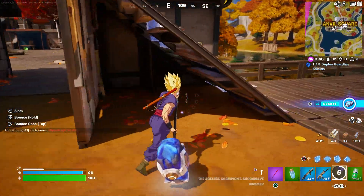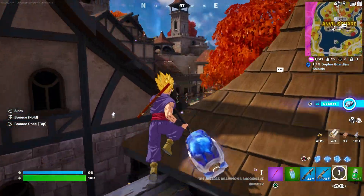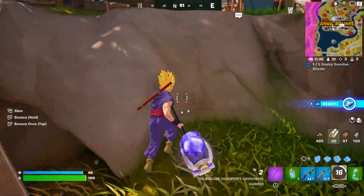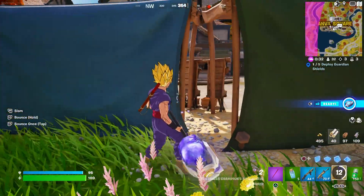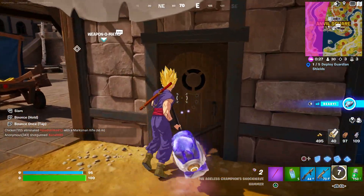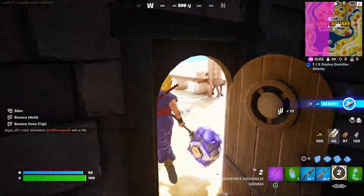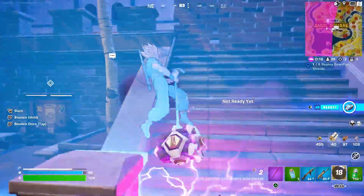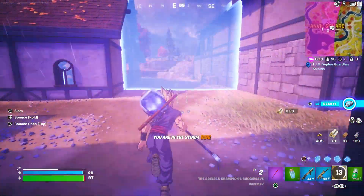I'm assuming there's one player right here — as you can see, he's building some stuff. I think I see him, so I want to climb right here and hide behind here to see where he's at, because he's definitely around here somewhere. I'm going to go inside real quick — oh, the storm just hit me out of nowhere!